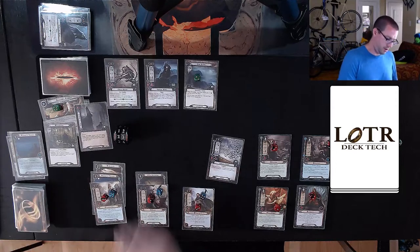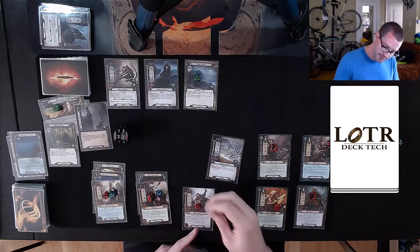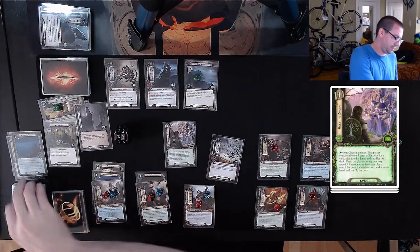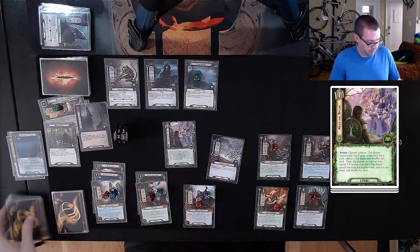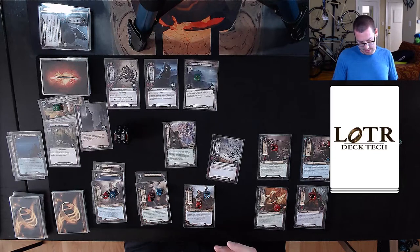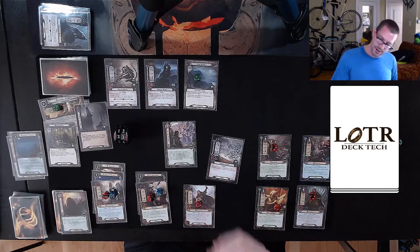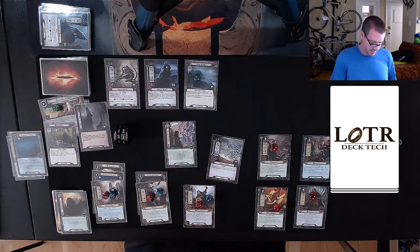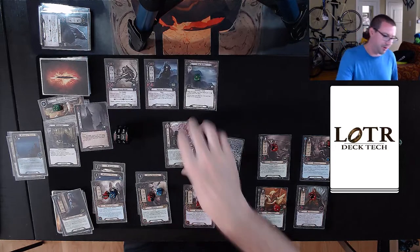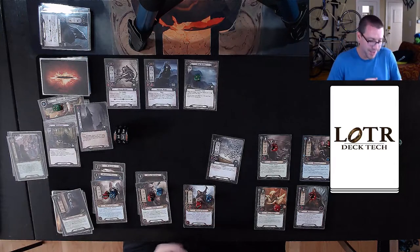I will draw a card and gain some resources. During the resource phase, I'll spend one for Heed the Dream — look at the top five cards. None of those are a Warden of Healing. Let's take Dwarven Runes as my choice, then spend three Leadership resources to search the entire deck and pull out one of three Wardens of Healing. Then we shuffle. I said we drew Jubeir, which was going to ensure we'd be fine, but I think at this point the Warden of Healing is just such a big deal that Jubeir will have to wait.